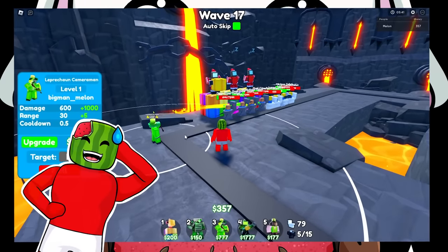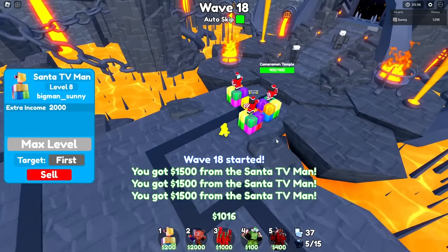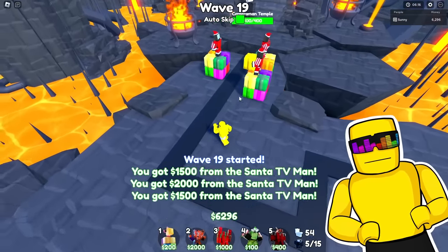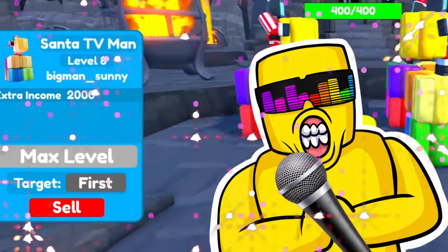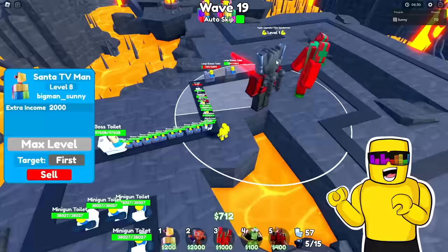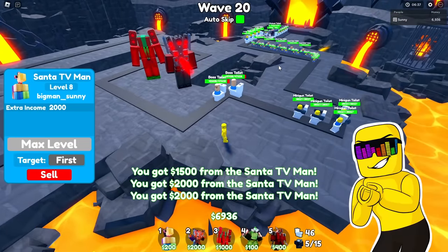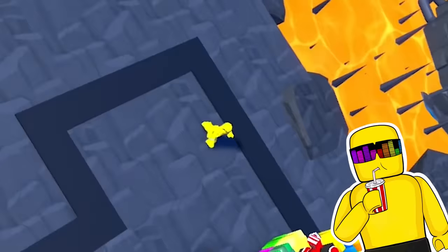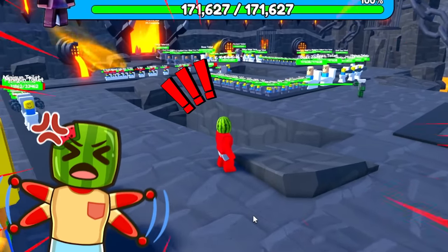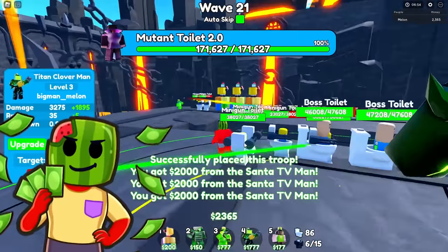I need to put another upgrade in my green laser. I'll just place a lucky leprechaun right here. And all my Santas are level 7. Standing up tall. Mine are almost there — one wave skipper and they're all level 7. One's level 8 now. Oh no, that is a lot of toilets — they might push through. Take them out, leprechaun! My leprechaun put in work at level 1. One level 8 Santa acquired. I've got maxed out money and I need to place my Titan Cloverman to annihilate these boys.